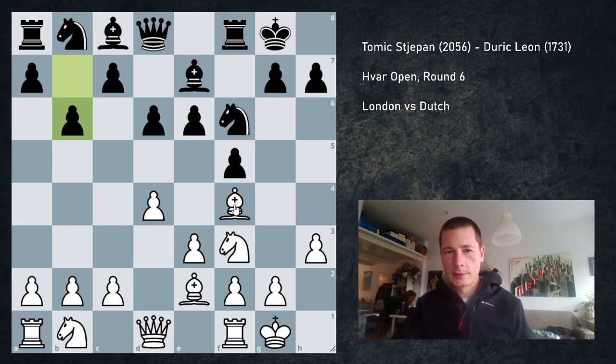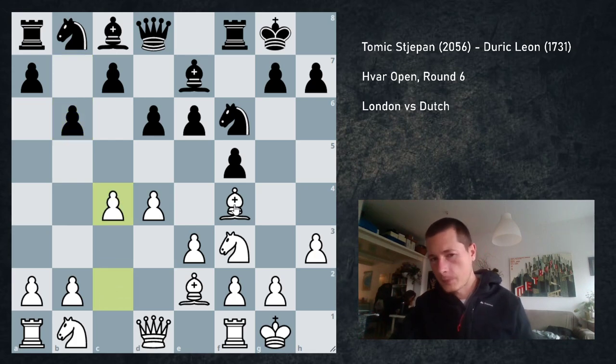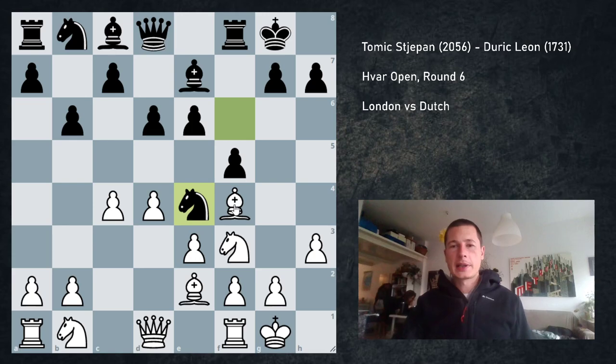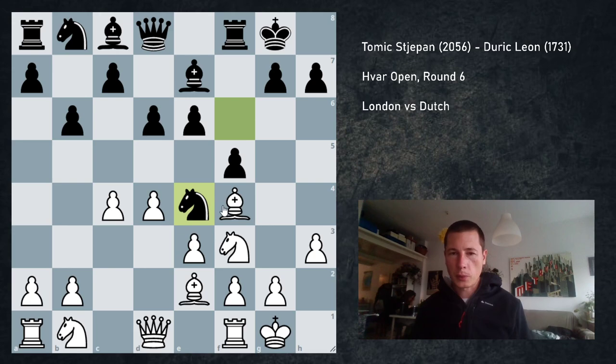Here playing in a standard London fashion with c3 is inferior, so in the end you could say this isn't a London system, but I'm not really sure to be honest. He played Ne4 and they had a big thing. I knew that Ne4 is a move in these types of positions, but challenging the d4 square so early — I didn't think could be good for him. And it's not bad; the position should be just slightly better for white.